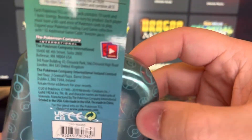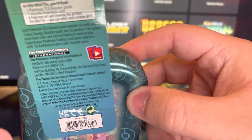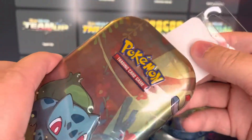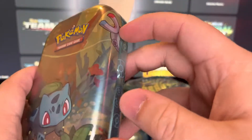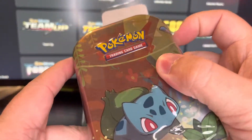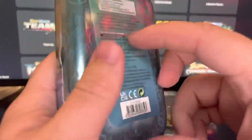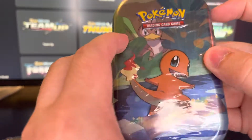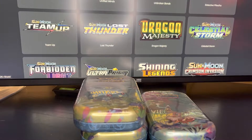I looked on the back here — it says it's from 2019. 2019 was a pretty good year for Pokemon; I would say it was towards the end of the sun and moon era, so I don't think there would be any sword and shield in here. I haven't opened up any of these yet, so I'm excited to get into these packs.